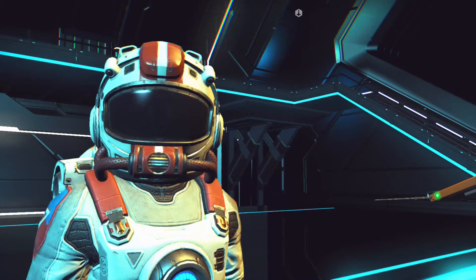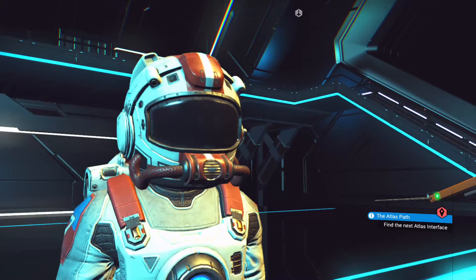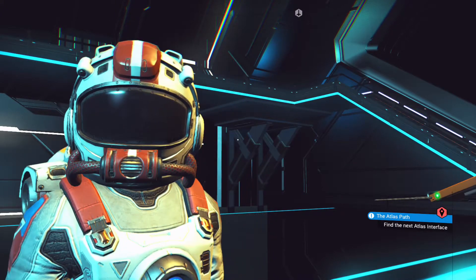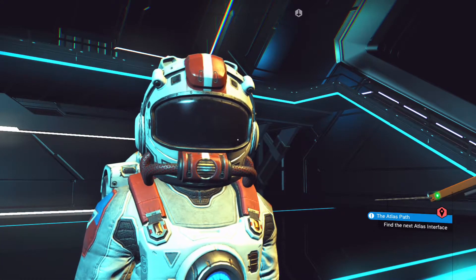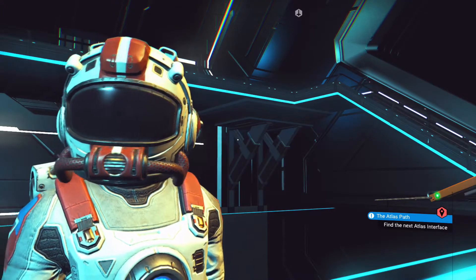A couple of rules you want to make sure of: there needs to be enough ships, and it will only do it to one race — I do it to the Gek a lot. You don't want to go any more than five minutes away because they're gonna shut down your pulse engine and you're gonna be taking time to come back.